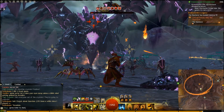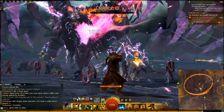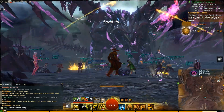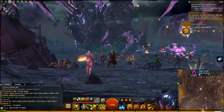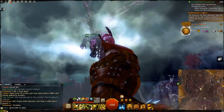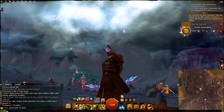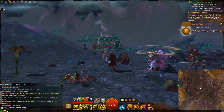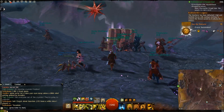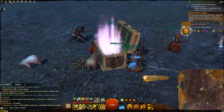I think in the lore this guy is the lieutenant of one of the larger world dragons. And there we go — that is the Shatterer down, the first of the epic world bosses. Although technically not dead, as he just flies off, so I'm pretty sure we're going to meet him again at some point in the future.